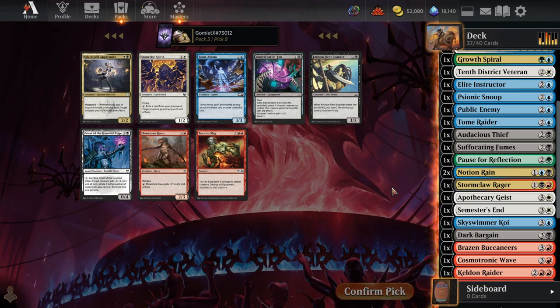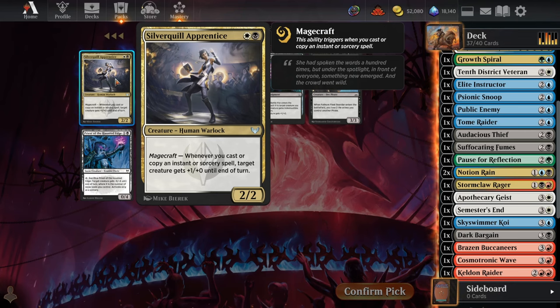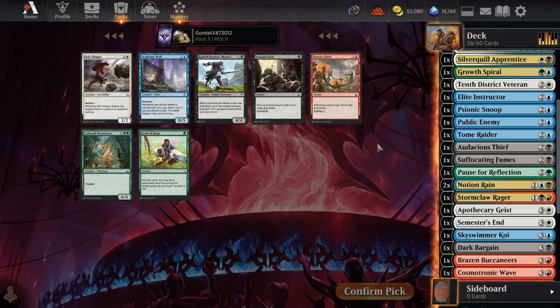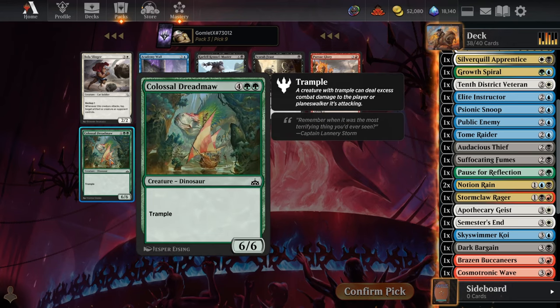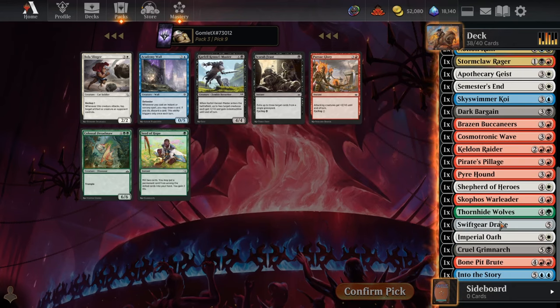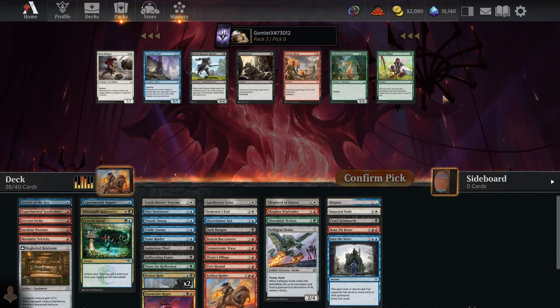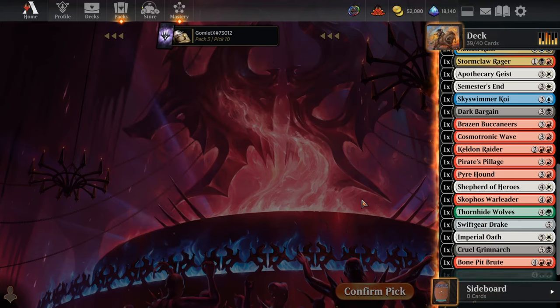Now we're just picking up a threat or a removal spell — Turn to Slag or Silver Quill Apprentice. I'll go for Silver Quill Apprentice; it can help lead to turn 1 victories if we get our little haste trick, because we will be casting a lot of spells and getting a bunch of extra damage. Pick 9: Academy Wall does a lot of digging, or we can just take Colossal Dreadmaw. At this point I think I want a few more actual big creature threats — we're doing pretty great on card draw to loop through basically the whole deck. We just need big creatures to get that haste kill in the end, so I'm going to grab the big creatures now and take Colossal Dreadmaw.